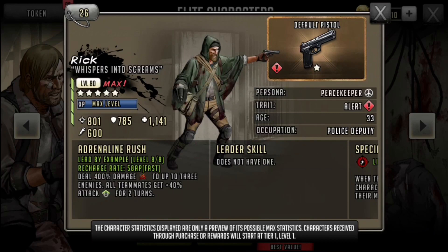I definitely would not suggest him for defense purposes whatsoever. His stats are pretty okay: 801 attack, 785 defense, and 1141 HP. He's going to take some punches and be okay for the most part, as long as he doesn't get an Eagle Eye to his face. His persona is Peacekeeper and his trait is Alert. His specialist skill is Life Steal — if he kills an opponent, they regain a little bit of HP from the opponent killed. Nothing too special there.